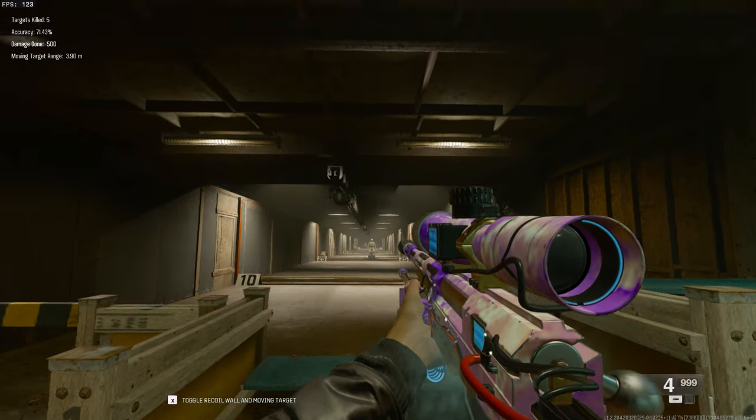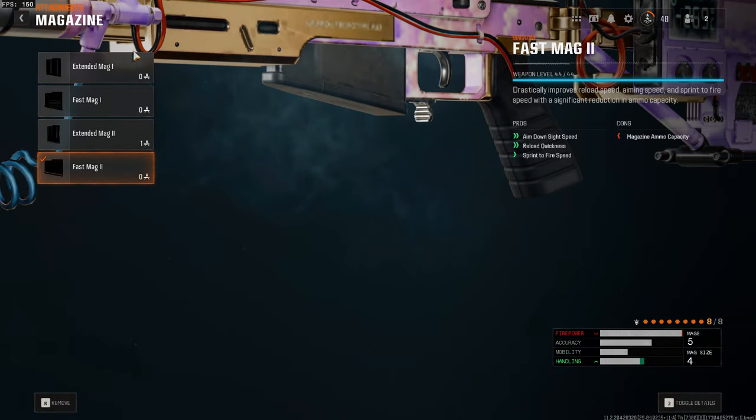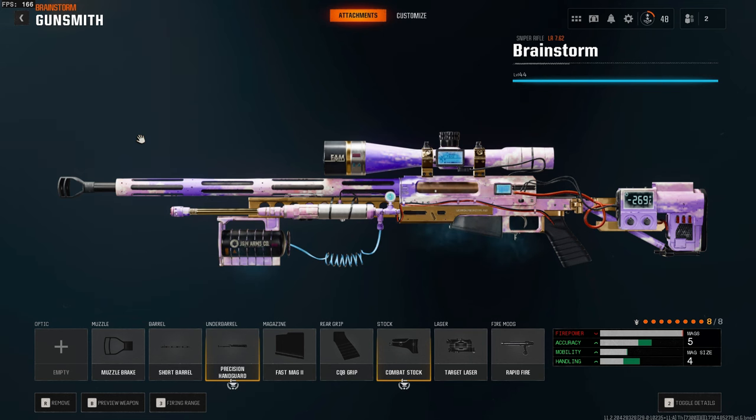Those are all must-haves. This is my build — if you want to copy it, then you can. I prefer the fast mag over any of the extended mags just because it makes me a little bit faster. You could always use either of the extended mags for the extra bullets. It's all down to preference.